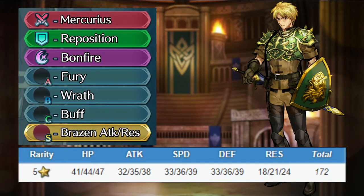Keep his weapon, special and B skill. Give him reposition, fury for the A slot, and any buff for the C slot. For the seal, give him any Bryson skill. With this build, Astram will deal a lot of damage, and he'll be able to kill almost any enemy with a special trigger. He's still vulnerable to magic enemies, but a Bryson attack resistance seal can help him with that.